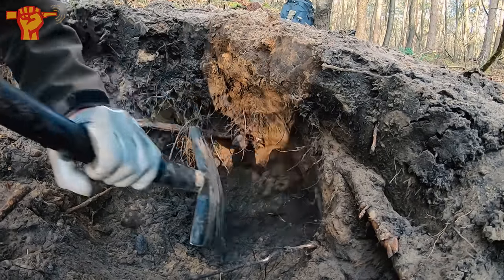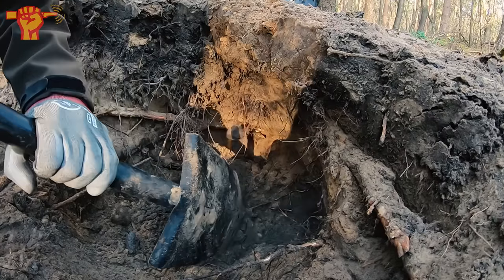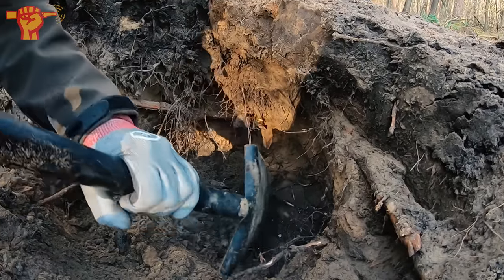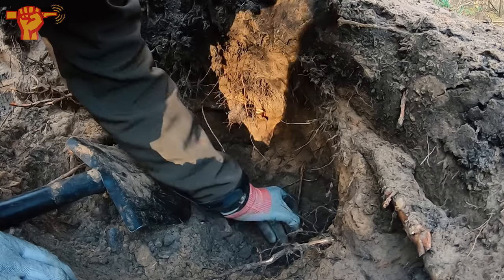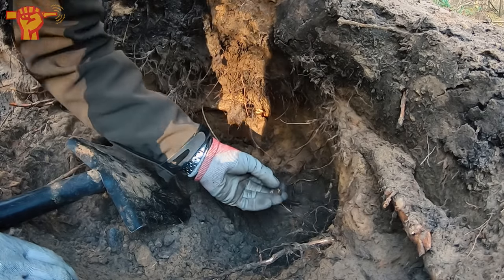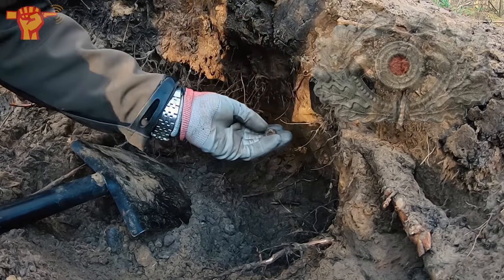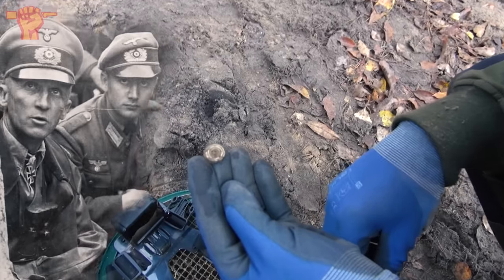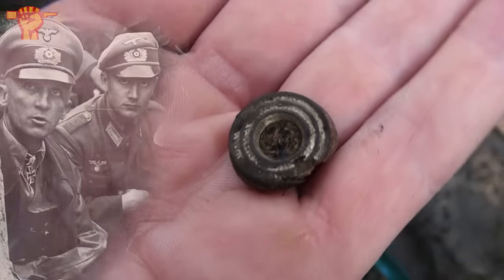Here you can see a very consolidated layer — there's just many finds altogether here. I've already found a lot of interesting porcelain and a comb. Now it's just a matter of waiting and seeing until perhaps a medal falls out. I was just talking about medals, and this is not a medal, but this is a part of an officer's cap emblem — it's the middle part, it's from the cockade. That is a very cool find.